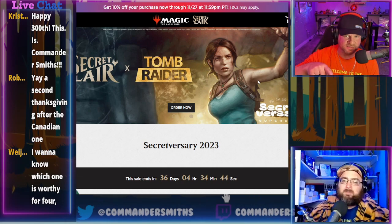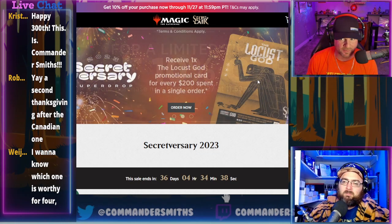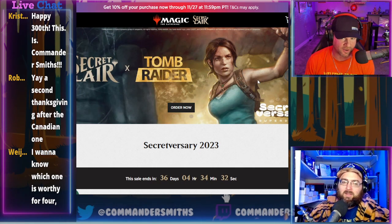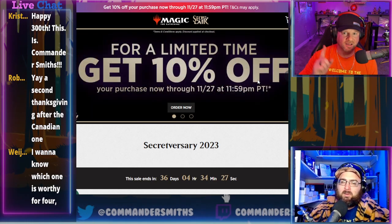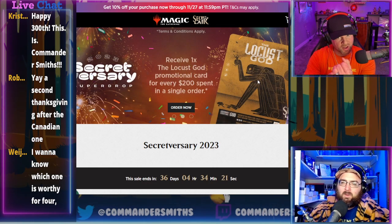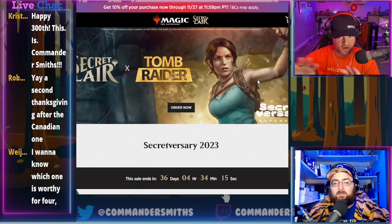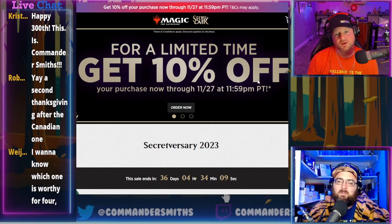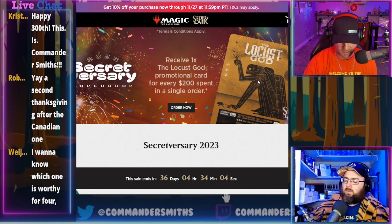The sale goes until December 26th, and this one ships December 6th. The fall drop starts shipping December 1st, so these are going out around the same time. At the end there are more bundles — instead of just an all-bundle, foil, and non-foil, this one has about six other bundle options mixing things together.